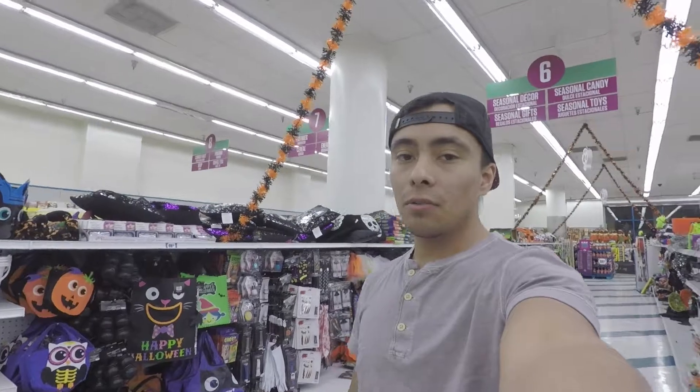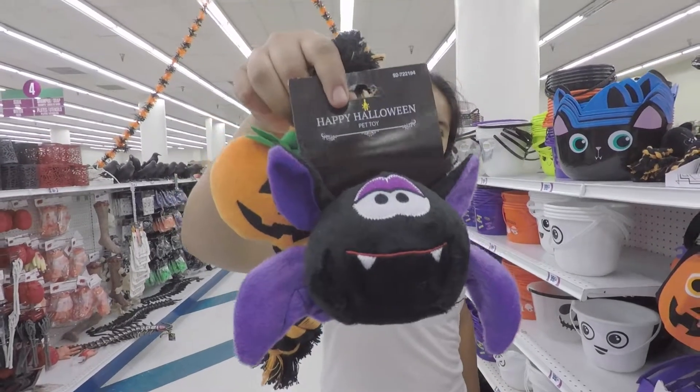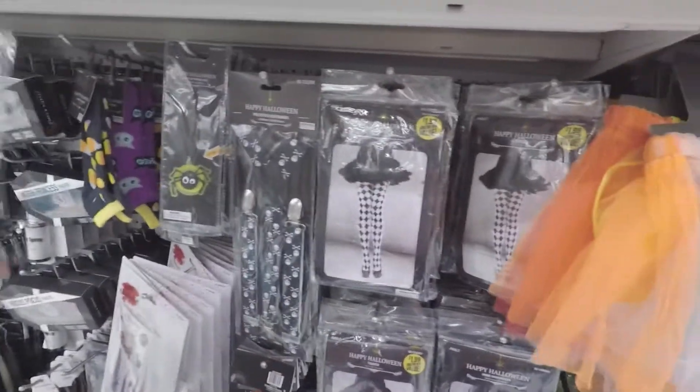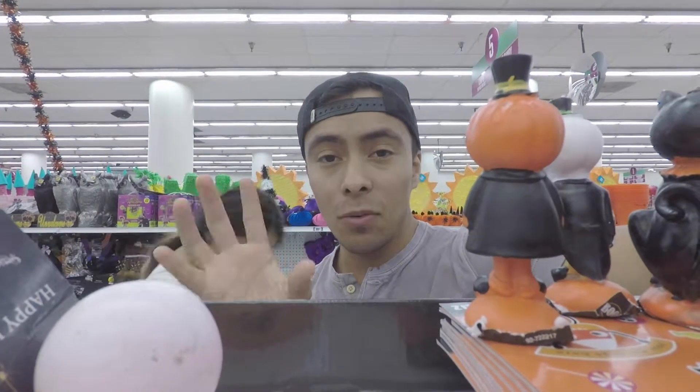Dice and I decided to come to the 99 cent store to check out all the Halloween stuff they have here. We were trying to look for little lights, but sadly they don't have exactly what we need. By the way, Cookie is my Miniature Pinscher dog. Oh wait — there are Happy Halloween LED lights here! They also have spider lights, bat lights, and pumpkin lights, so I'm debating on what exactly I want because they have a really good variety.